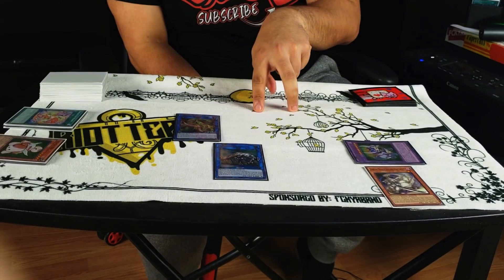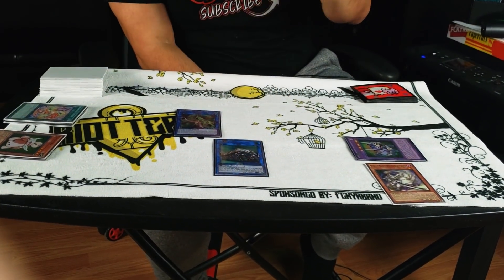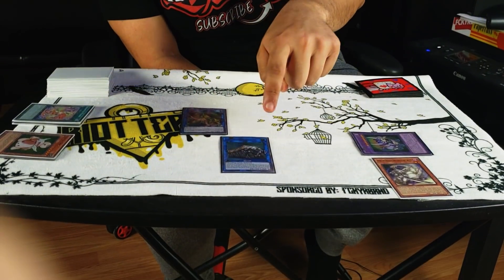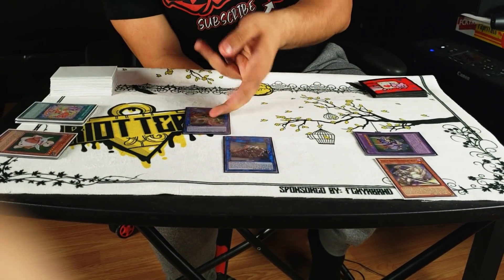There's also another combo that ends with Dingrisu, Winda, and Anaconda — only two cards as well — but you've gotta check out my channel for that. Hopefully you guys like my channel and become part of the RawSangan family.